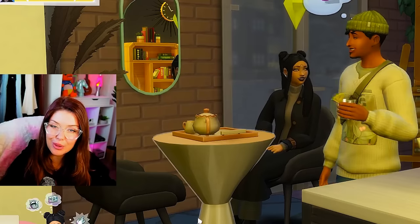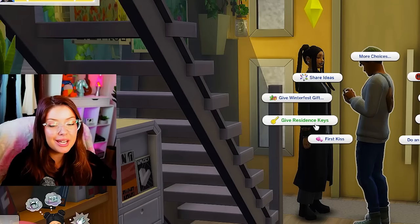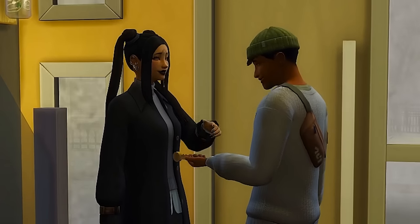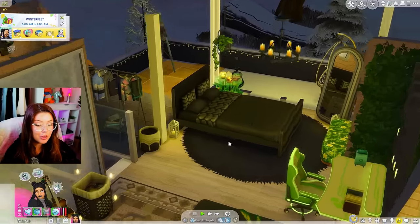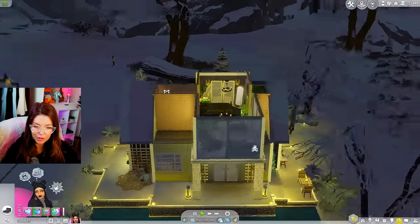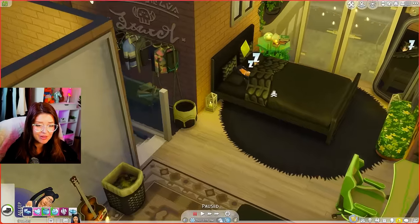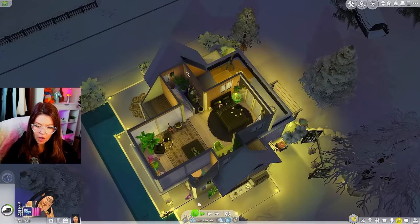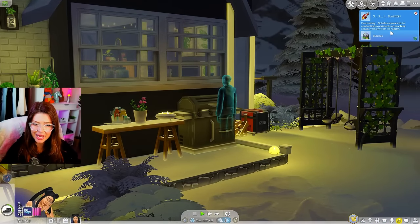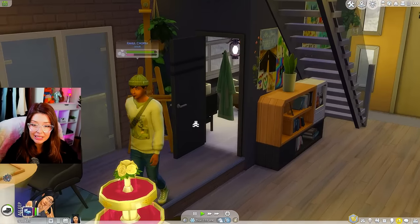I'm honestly surprised we haven't seen any ghosts yet. Raul is heading out, but I'm assuming he's feeling uncomfortable leaving her here. You know what we can do is give him a resident's key — so if anything ever happens, you can come and check on me. It's probably safer that way. We're going to go to bed — I put out the fireplace. Wait, she is feeling spooked from ghosts. It says unwanted otherworldly activity is unnerving enough to deny the possibility of a restful sleep. Wait — there is a ghost! Who is that? Dennis Kim — a Sim I've never seen before.